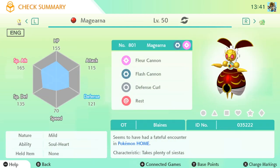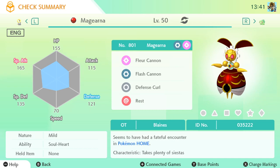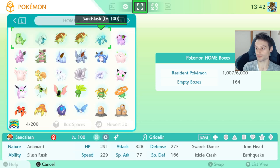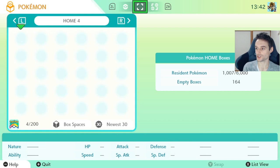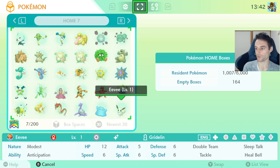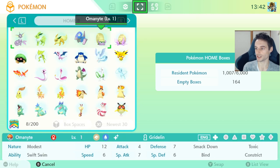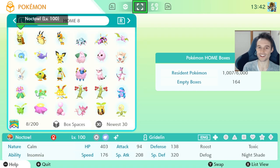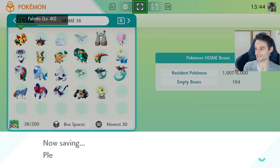I had a fateful encounter in Pokémon HOME. Now let's go get another one. We do the exact same thing — you can go left or right, it doesn't matter, whichever is most convenient depending on where your Pokémon are. Just make sure you have one of every entry. Even with 2,000 Pokémon it won't take that long. Save when you finish.